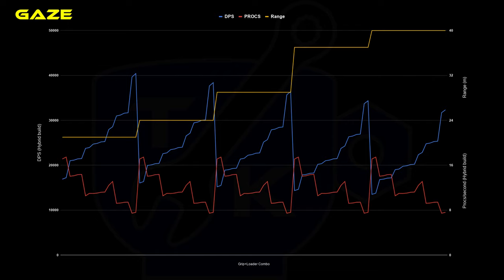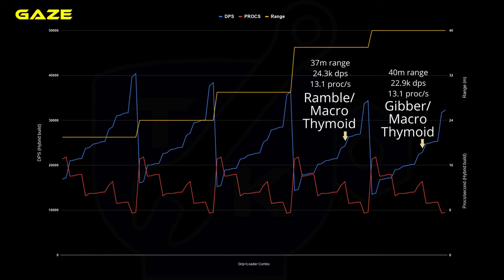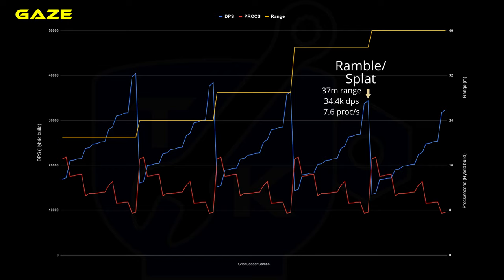My recommendations: for a status application Gaze, get yourself a Gibber Ram Flare, giving a full 40m range with maximum status output. For damage, it's your pick of range, though I mostly favour going for a longer range grip using the Splat loader. If you'd like a middle ground, replace your loader with the Macro Thimoid, though do be aware the long reload time is especially punishing when used with the Pax Charge Kick and Arcane. For my build, I've personally gone for the Ramble Splat, skipping that extra 3m of range that the Gibber offers to claw back a small amount of damage. With my Gaze reaching 34,000 with the standard build and max potential being 40,000, the rapid delivery of status to multiple targets — even on a lower status setup — allows you to quickly amplify damage, such as using viral status. In testing I find it is a lot stronger than what can be offered by the primary version of the Gaze.